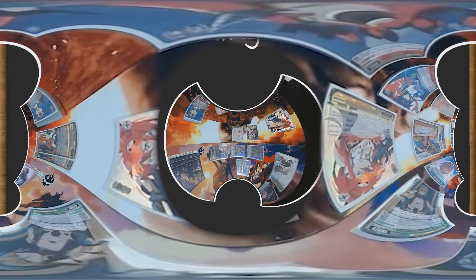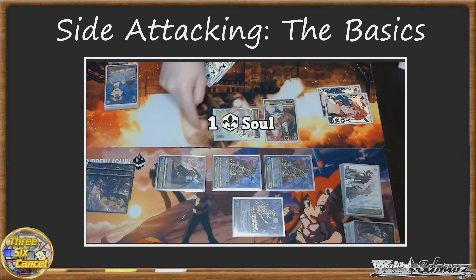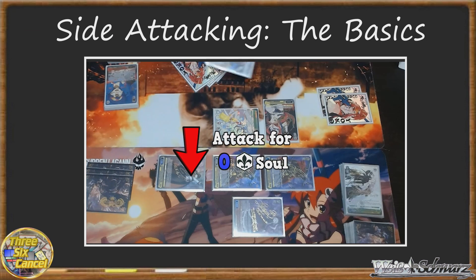In another example, if I'm attacking with this level 0 Nia with 1 soul, and I declare a side attack against this level 1 character, she'll have 0 soul. If I don't trigger any additional soul, my attack is for 0, and my opponent doesn't have to check for any damage.